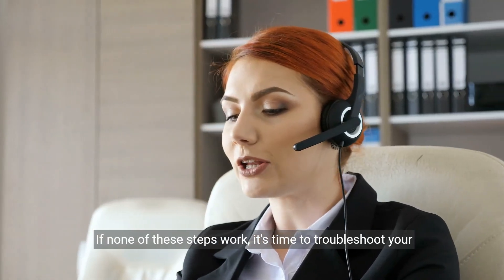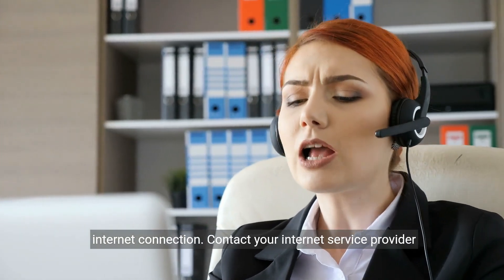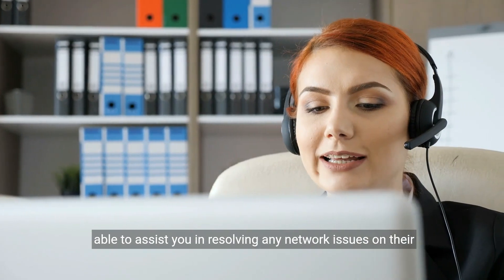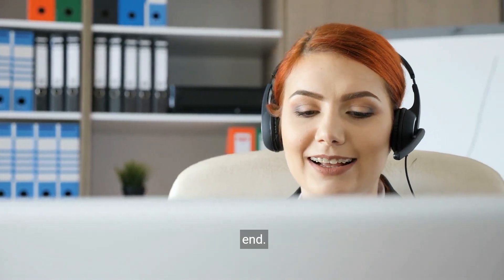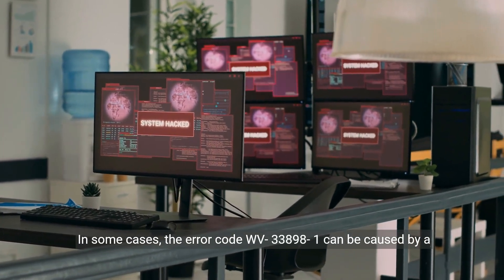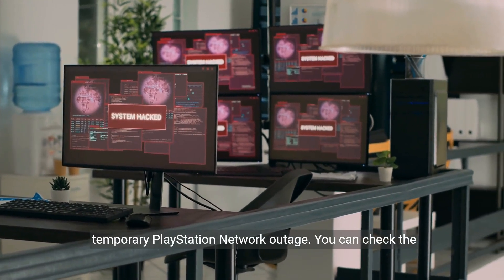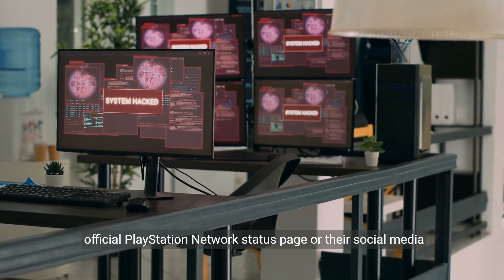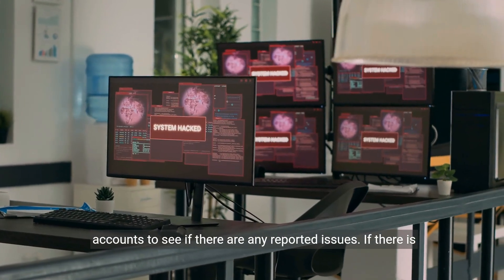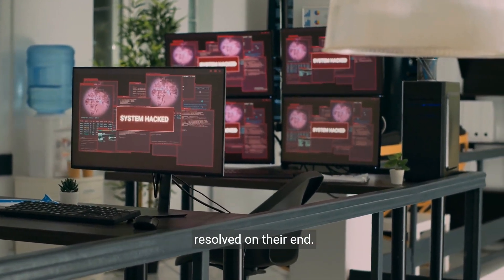If none of these steps work, it's time to troubleshoot your internet connection. Contact your Internet service provider and explain the error code you're experiencing. They might be able to assist you in resolving any network issues on their end. In some cases, the error code WV-33898-1 can be caused by a temporary PlayStation Network outage. You can check the official PlayStation Network status page or their social media accounts to see if there are any reported issues. If there is an outage, all you can do is wait until the problem is resolved on their end.